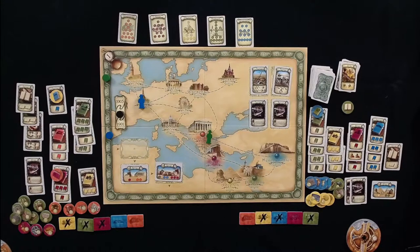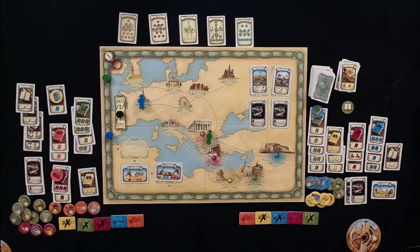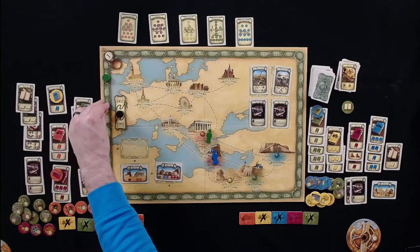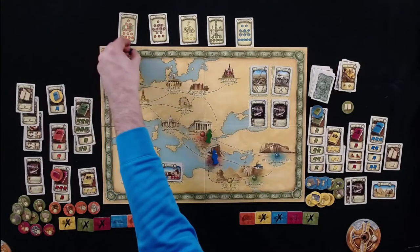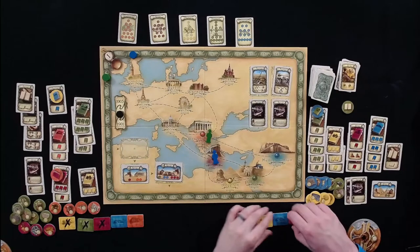Tom has six knowledge in Crete. He travels there and decides to spend six weeks to go over the time threshold, which refreshes excavation sites. He'll draw five tokens and those rumors he had will go away.